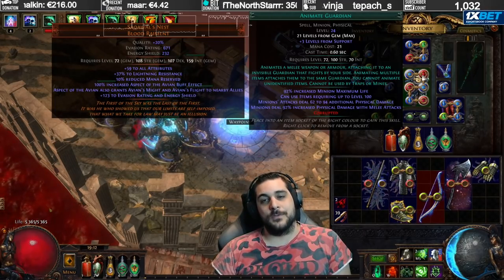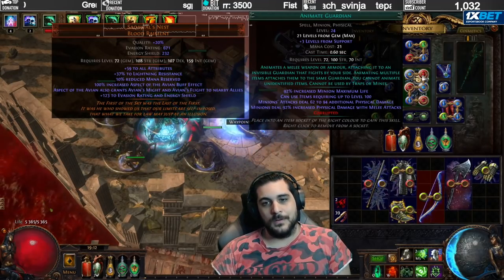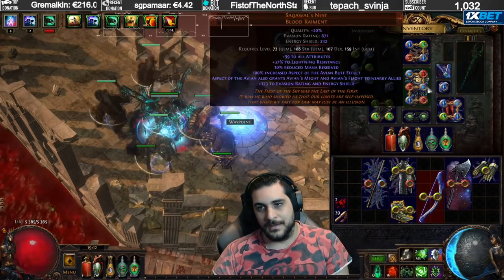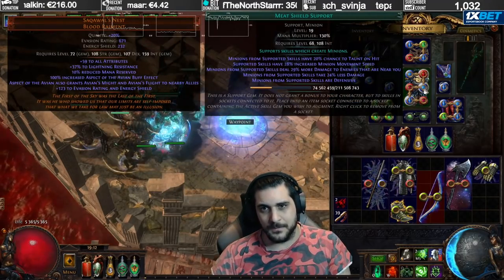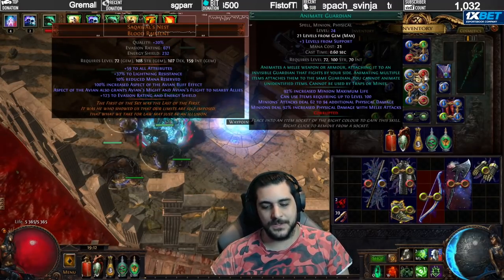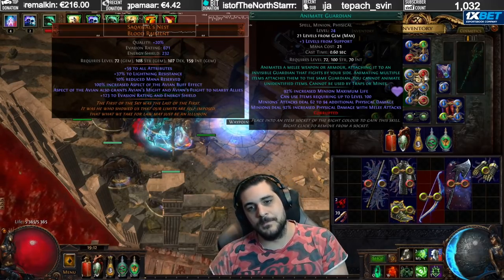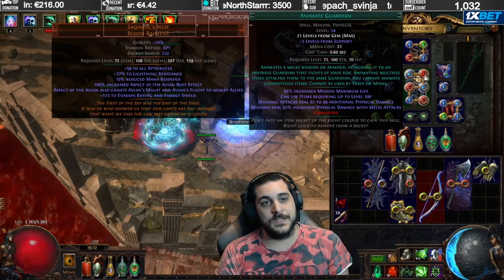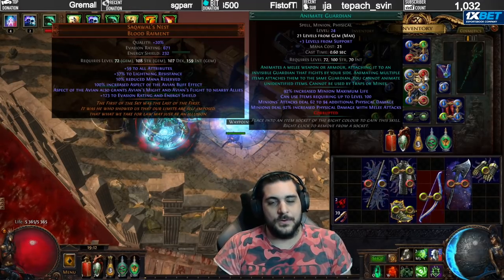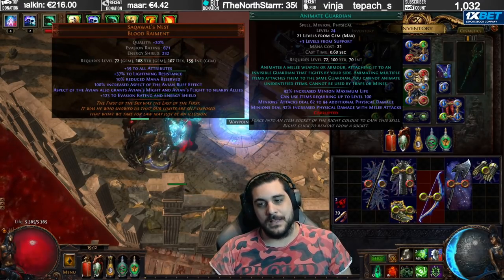My recommendation is that you should never, ever use an Animate Guardian unless he's level 19 or higher, and make sure that he has proper stats. In this case, I have him linked with Meat Shield to get some more defensive stats. You can use Minion Life and whatnot. You want to make sure that he never dies because it's very annoying to go around and purchase items when he dies — you have to repurchase all the gear and resummon.